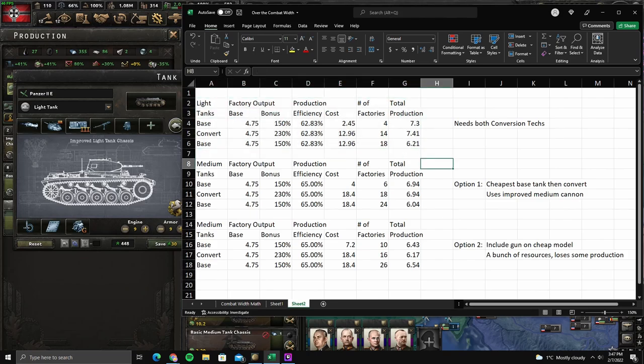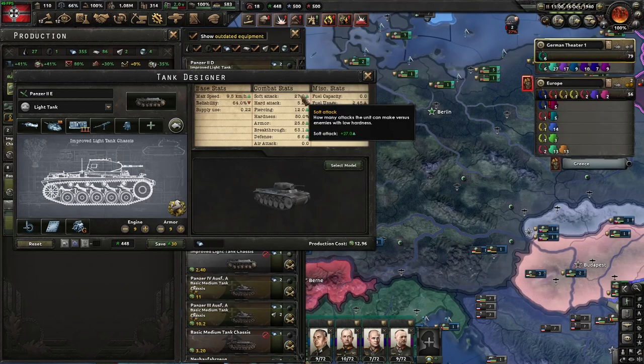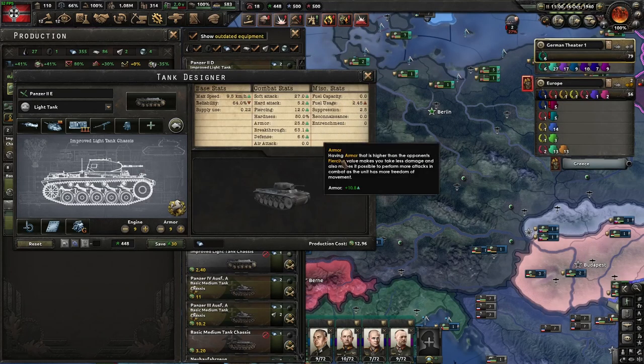That's with light tanks, and light tanks are actually completely fine in single player. This has a good amount of soft attack on it. It's quite fast. Perfectly fine.